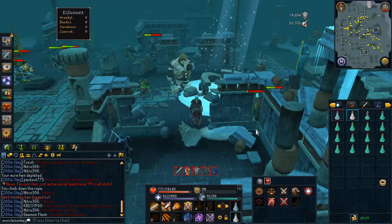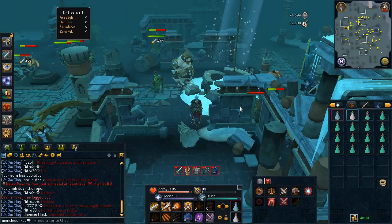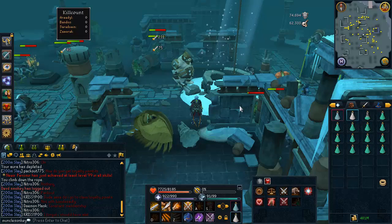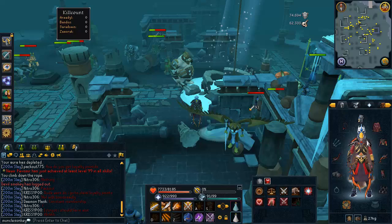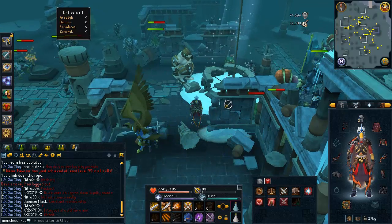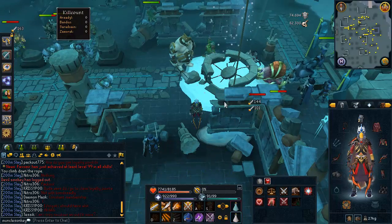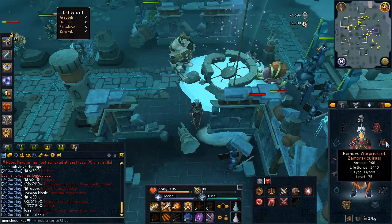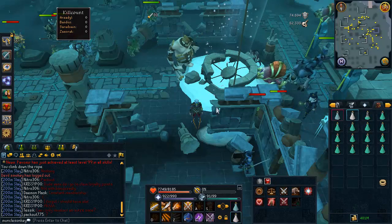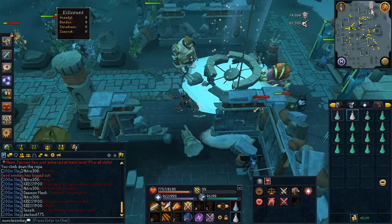We are now in the God Wars dungeon. Even though you can kill Bandos and Armadyl minions and get drops, the Bandos and Armadyl sets of the Warpriest are not as good — they have a different effect. Basically, they have a chance to save you adrenaline or something like that. I'm not 100% sure how it works, but it's pretty much useless. So you really want the Zamarak or Saradomin ones as these have a better effect.